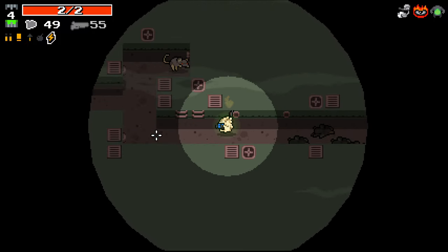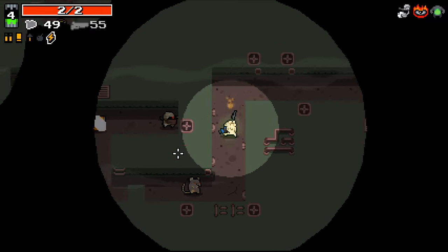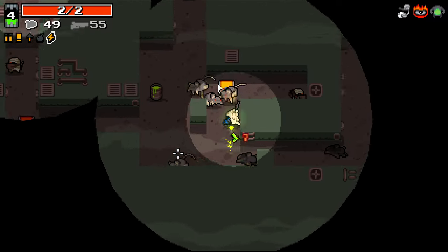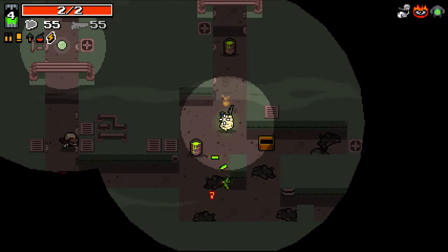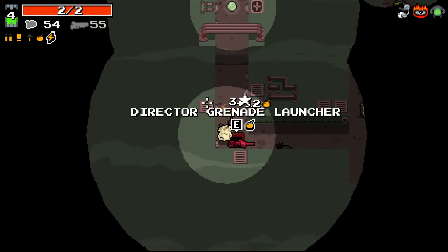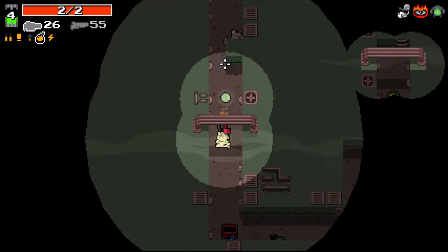Got to be careful. I know we've got Gamma Guts here, but I still would rather not risk running into some of these enemies. Some of them it's fine - the rats, obviously, is absolutely fine. There's a few other ones that aren't so friendly. Anyone that shoots. A grenade launcher is a bit risky, but I'll take it.